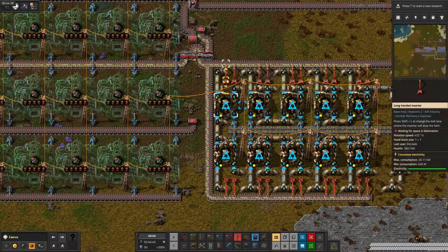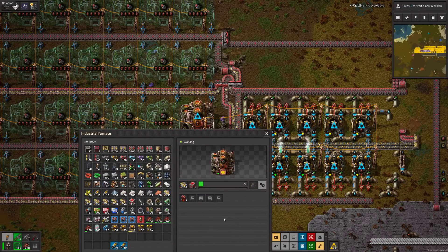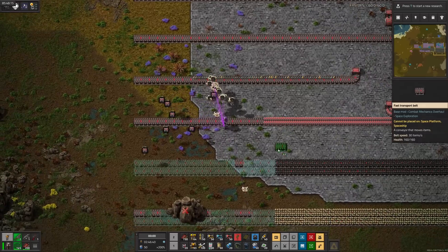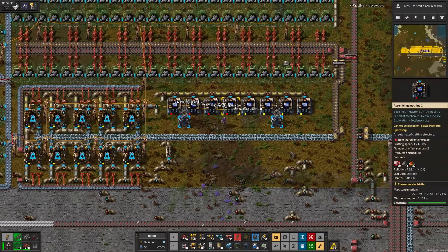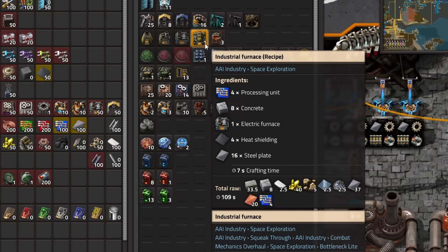With enrichment running, I brought over the vulcanite blocks, built some furnaces, and that's rare metals. I'll grab them, extend the bus for no reason, then whip together some temporary blue circuit production. A short trip to concrete island later, I'll handcraft the missing industrial furnaces.